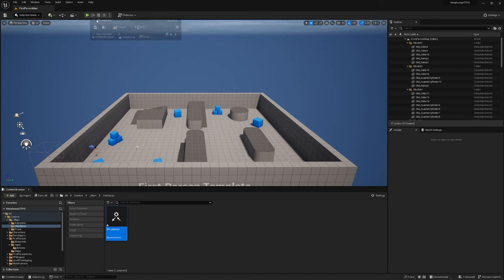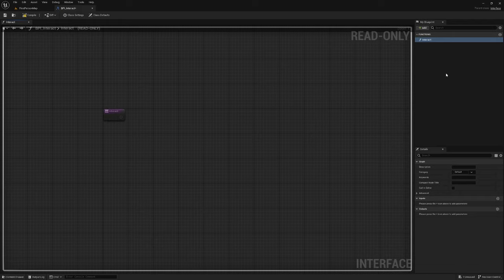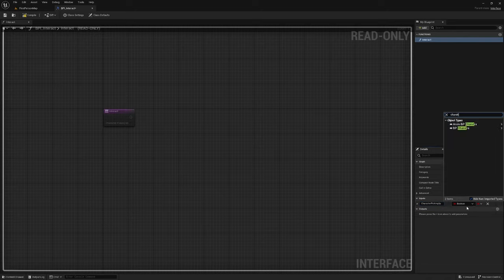In our Interfaces folder, right click and find Blueprint > Blueprint Interface. Call it 'BPI_Interact'. Open up BPI_Interact — it'll suggest you rename the function, so rename it 'Interact'. We're not going to implement logic in here; we're just going to add an input called 'CharacterPickingUp' and change its type to an object reference of our character's blueprint. Compile and save, then close.